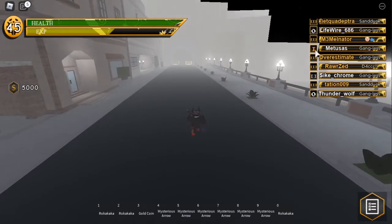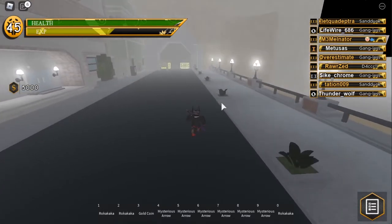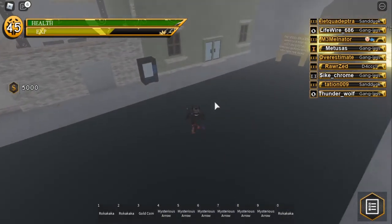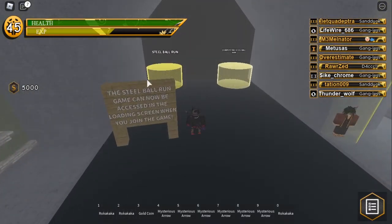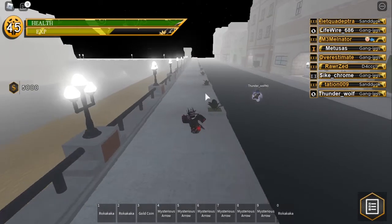When you get to prestige 1, you can go into the Steel Ball Run and talk to Prestige Master Will, and he will give you a quest so that when you come first in the Steel Ball Run, you will be able to get a Requiem Arrow.